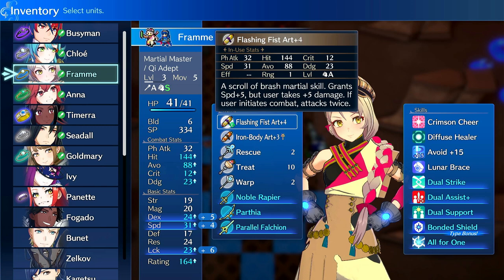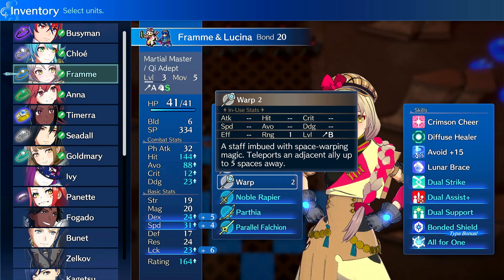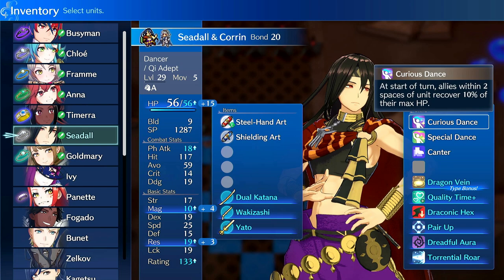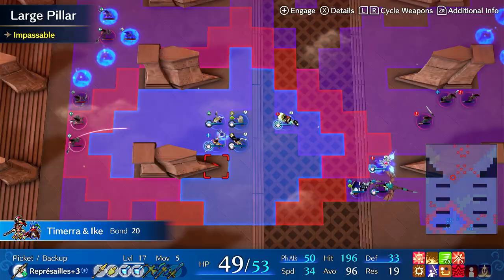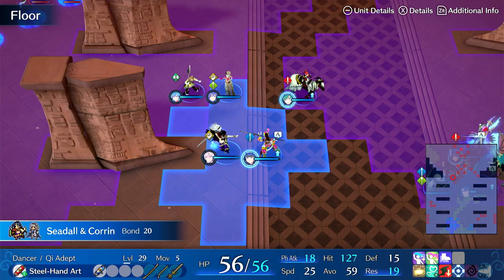Flashing Fist plus 4 to 5 with Lunar Brace is usually enough to one-round certain enemies, or at least quad them and deal good damage. Of the two, Fram generally will have slightly higher strength, so she can pull out Parthia and deal more damage with that. She's definitely better at combat, whereas he's better at raw support because of the dancing. Curious Dance is really useful, but of the two, I think she's the better bonder. Switching him off Dancer into Martial Master is generally a bad idea, and the Dancer offensive stats aren't that good. So she's a better combat unit, and he's better at pure utility. Dancing doesn't build the engage meter — no engage meter, very unfortunate.